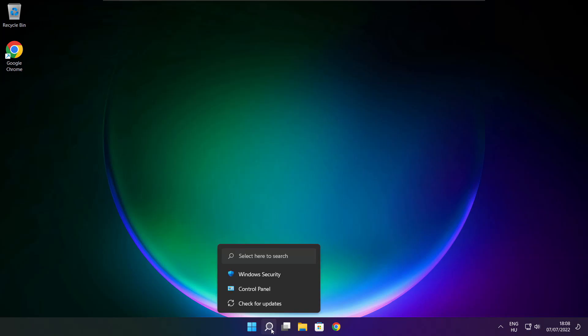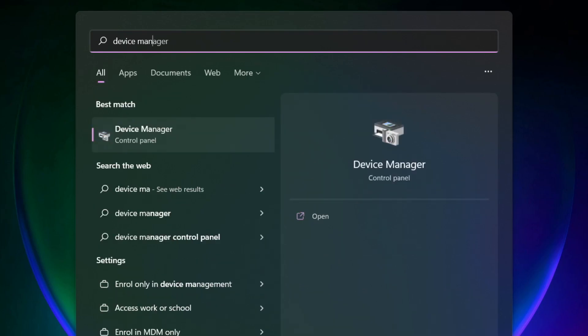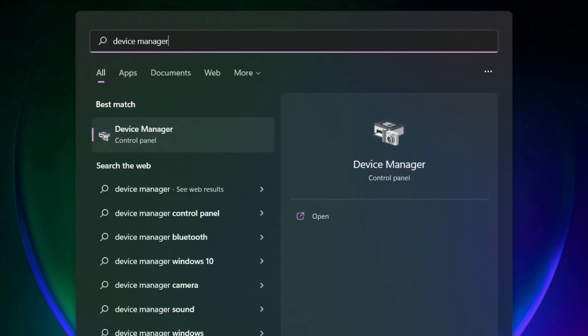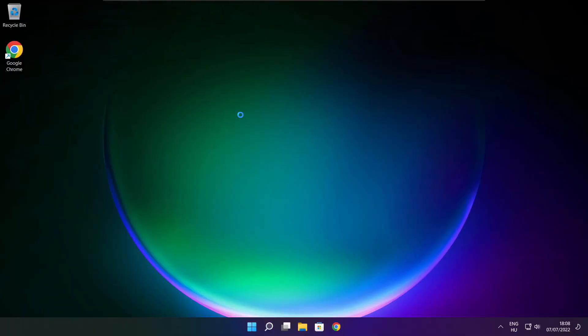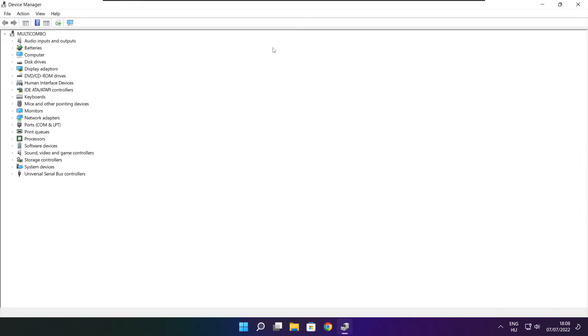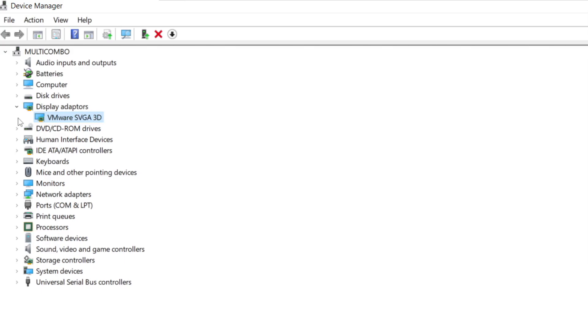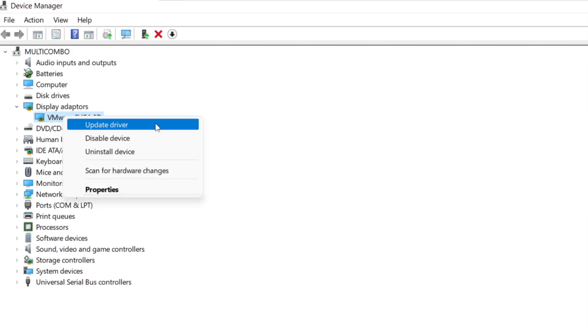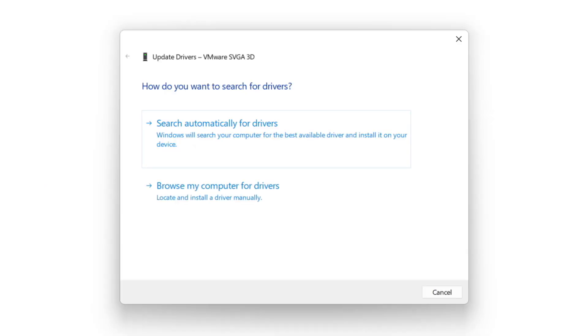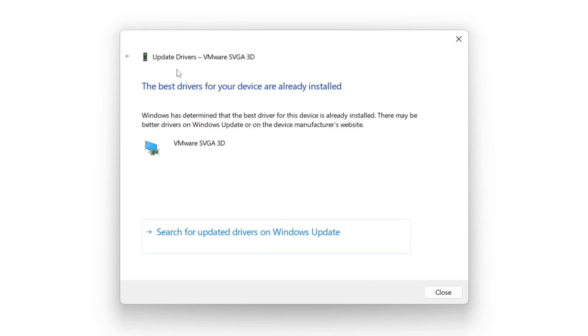Click the search bar and type Device Manager. Click Device Manager. Click Display Adapters and select your display adapter. Right click and update driver. Search automatically for drivers. Wait for installation to complete and click close.